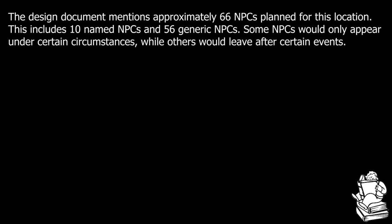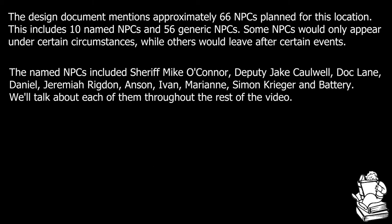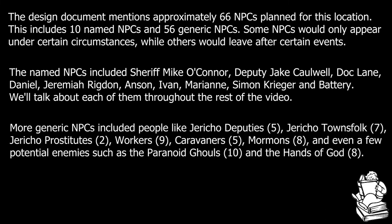Based on the information in the Design Document, Jericho was a fairly small settlement with a total population of about 50 people, though at least some of those people were transients or temporary workers. The settlement was built on the shores of the Great Salt Lake, and its economy centered entirely around their partially functional desalination plant, which they used to produce fresh water traded with other surrounding settlements. It was one of the less ambitious locations planned for Van Buren, centered around a single town map, with three satellite maps representing the old Union Station, the partially collapsed sewers beneath the town, and the nearby Mormon camp.